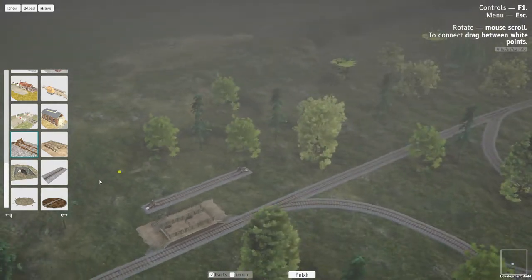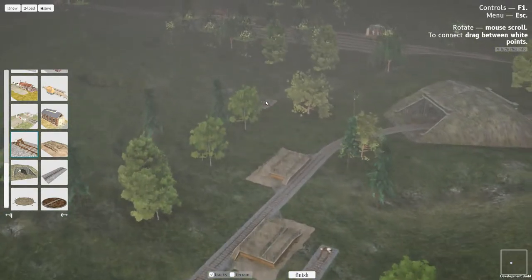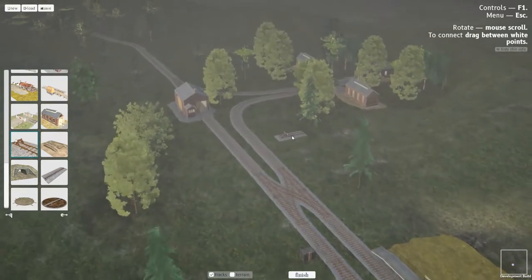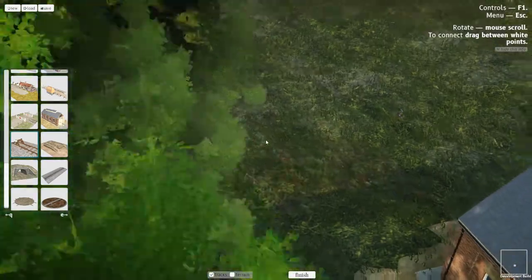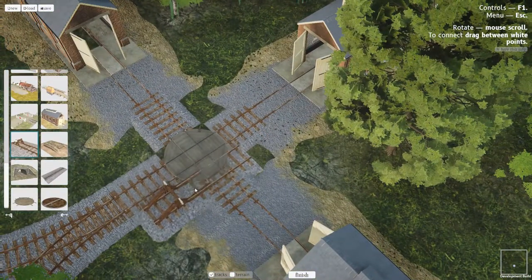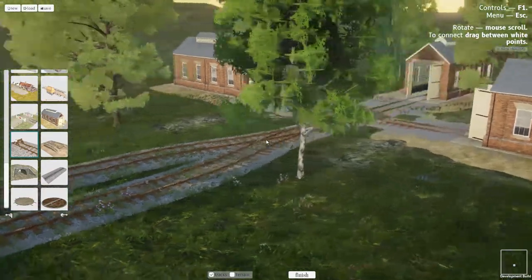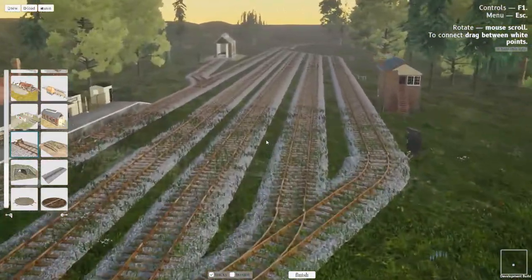So what it is: I put a switch here and a switch here and just connect the dots — basically that's how it works. You've also got turntables; there's one over here. I set up a nice little rail yard here and tried to get a little something going. There are a whole bunch of props too. Getting down to a closer view here — with the actual turntable, when you have a train on there you just click on it to rotate it. You can go to what they call carriage houses or something like that.